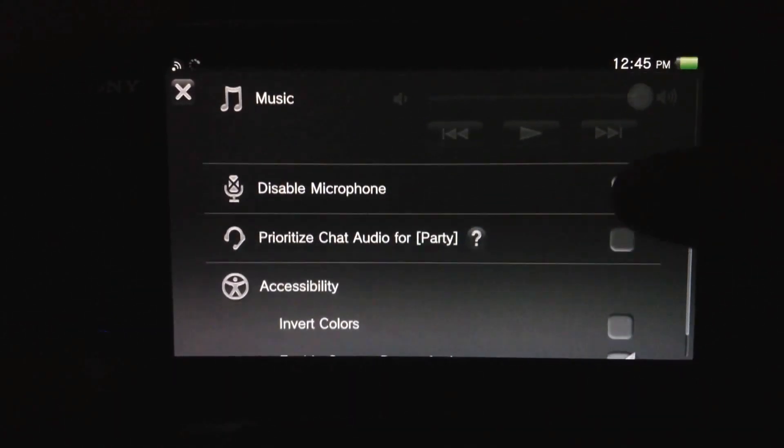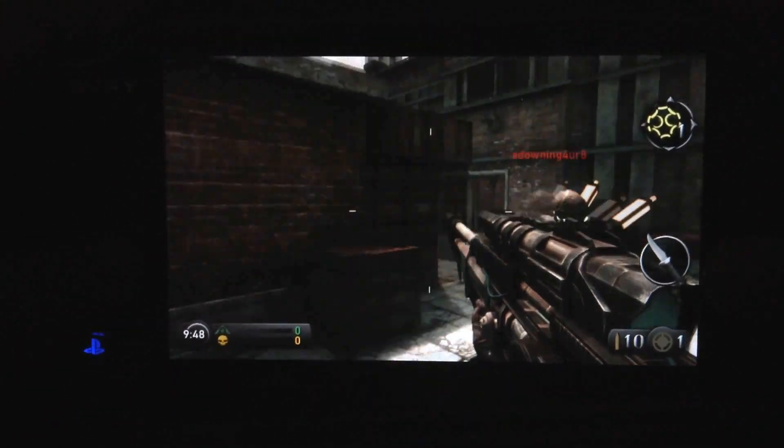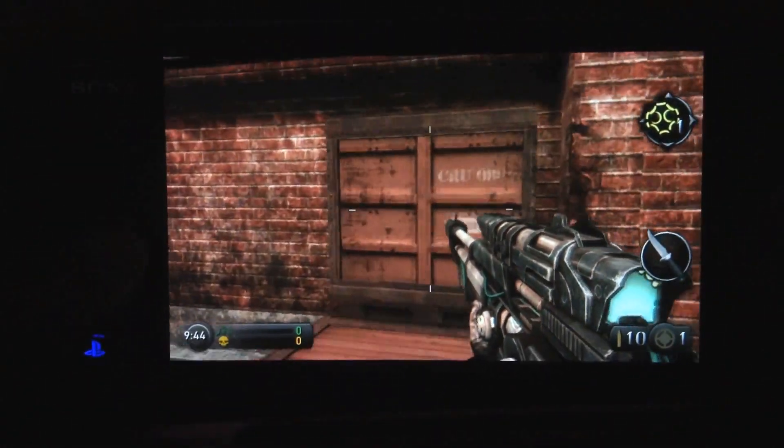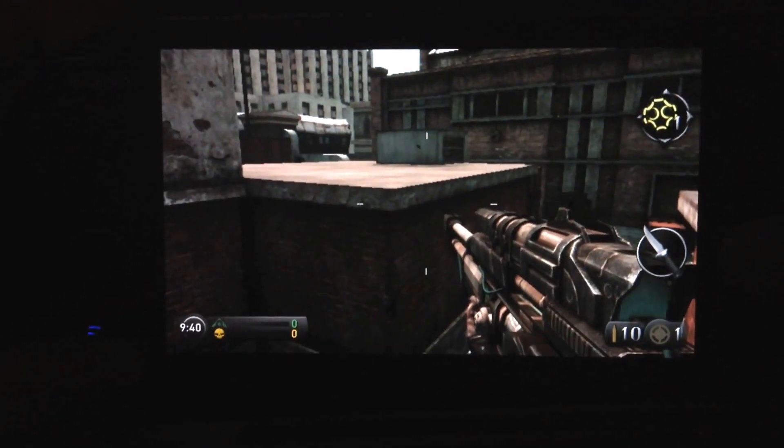I'm in the Resistance spawn by the way — it's over there. Alex, come get me. So you spawn in right there as Resistance, and you walk up these crates. To double jump — it may be hard for some people — that's why we picked the sniper.